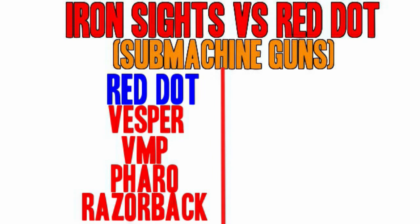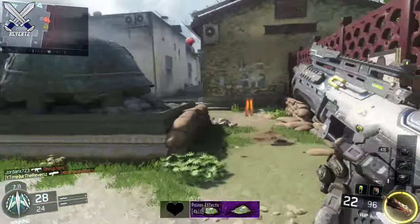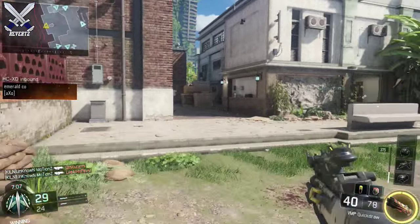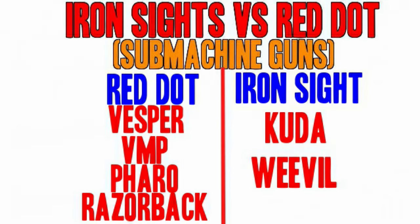For the SMGs that need a red dot sight: the Vesper, the VMP, the Pharo, and the Razorback. Both the Vesper and the VMP have a fast fire rate, the recoil is actually kind of hard to control, and with the red dot sight it makes it a bit easier to control the recoil. The Razorback has a terrible iron sight, and for the Pharo I just find it a bit easier to win gunfights with the red dot sight.